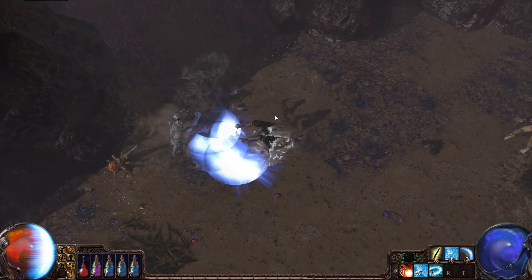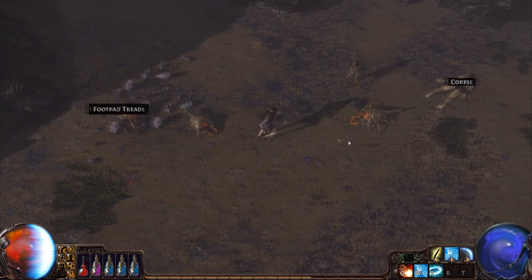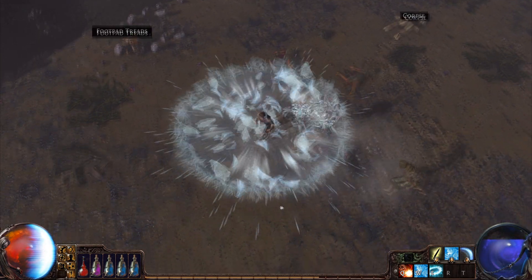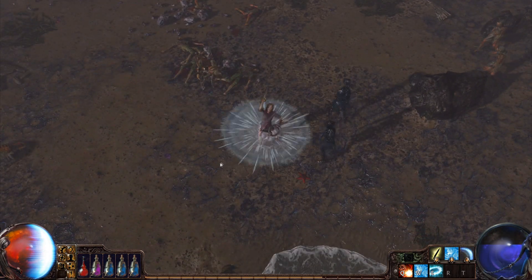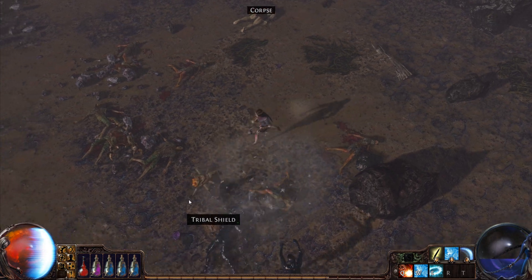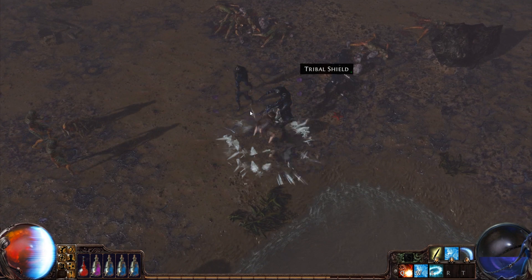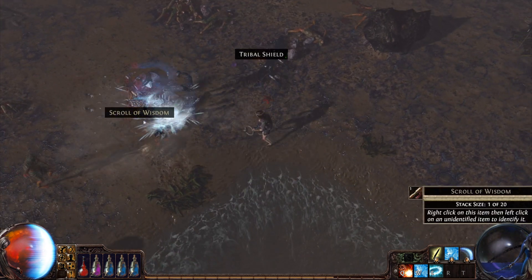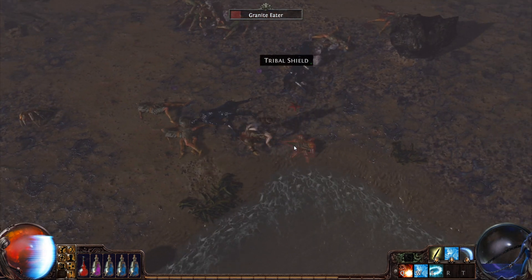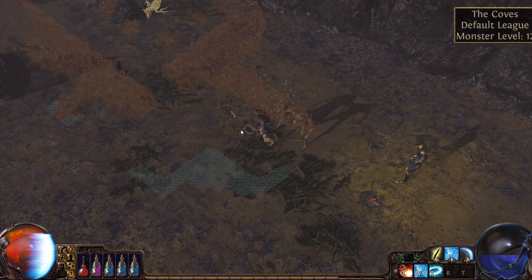Another interesting thing different from other games in the genre is the way the armor systems work. Technically I could build my witch with heavy armor items, but I'd need enough strength from the skill tree to wear them. Instead I'm using light cloth armor, and most of it has a stat called energy shield. If you look at my health bar on the bottom left there's a blue shield — similar to Halo's shield system, where you can take damage but the shield won't regenerate until you stop taking hits. So with the witch, you don't actually lose health unless you're in a sustained battle.